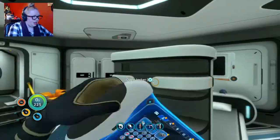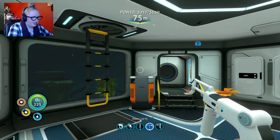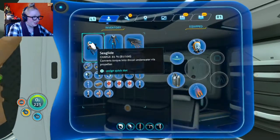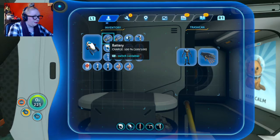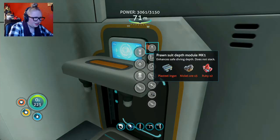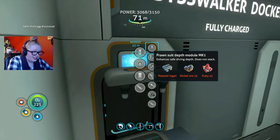Time to put on the reinforced dive stuff. Because the radiation suit's really easy to make and I don't want to be taking up space, I'm gonna throw it in the trash can — if you wait long enough, things in the trash can disappear. That's how you get rid of stuff you don't want. I can make a mark one depth module at least: plasteel ingot, three nickel, and two ruby.